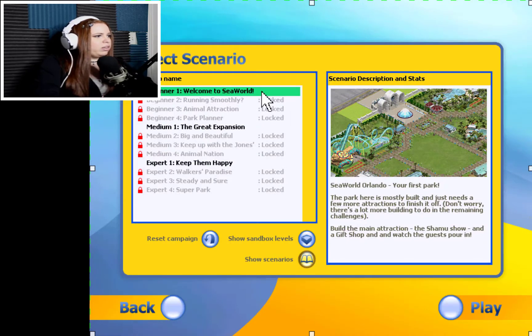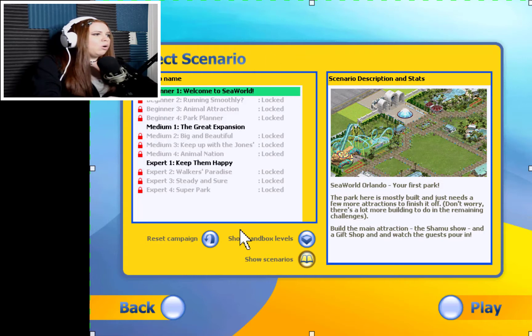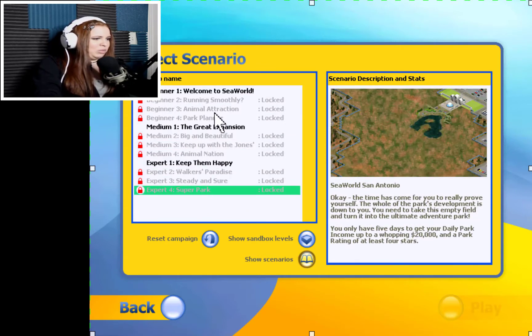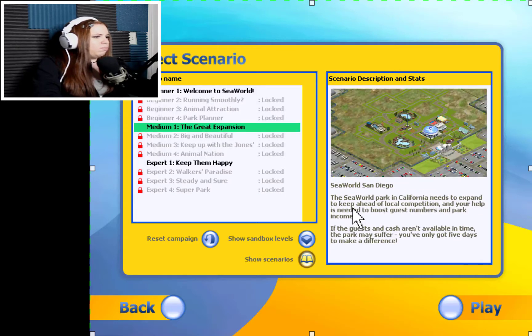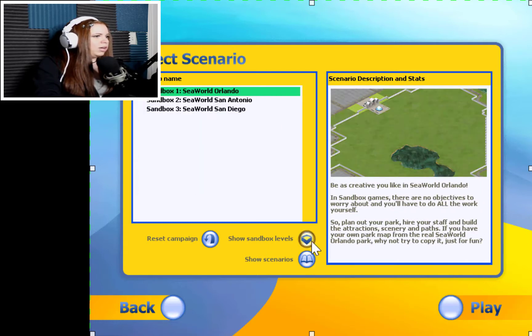Basically, what you can do in SeaWorld Tycoon is a little bit different than other tycoon games like Roller Coaster Tycoon or Zoo Tycoon. You can build your world, which is kind of how normal tycoon games work. But you also have the option to play little kind of games like running your own park. Since this is a new game, I haven't unlocked any of these. I might play a little bit of the Great Expansion or Welcome to SeaWorld, but first off I want to start my own world.